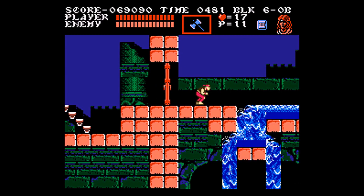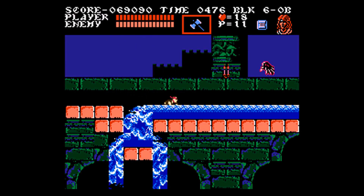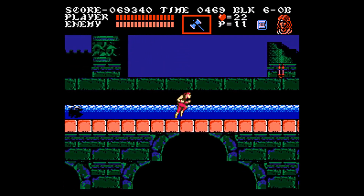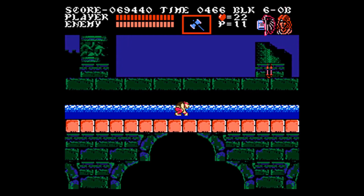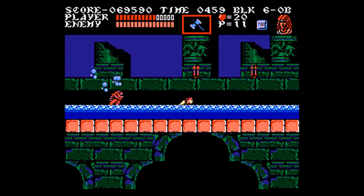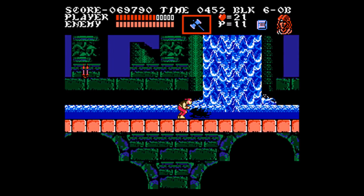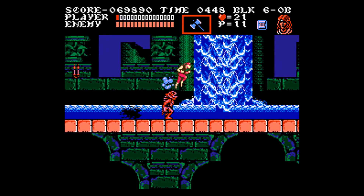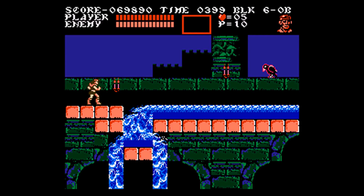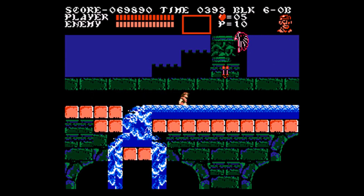I considered getting a dagger from that torch because there's a bird at the very start you can hit with it, but I decided the axe would be more useful for the two birds between here and the end of 6B. I think I made a mistake though — the axe isn't necessarily easier to kill the birds with. The axe is fine if the bird is far above you and stationary, but in dynamic situations it's not. The reason I'm going through 6B on Grant is to preserve Trevor's stopwatch for 6C, which is a giant pain.